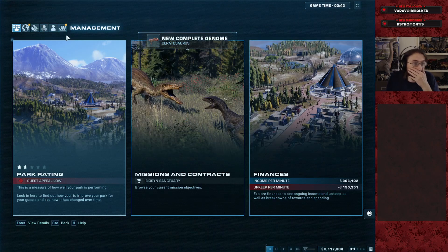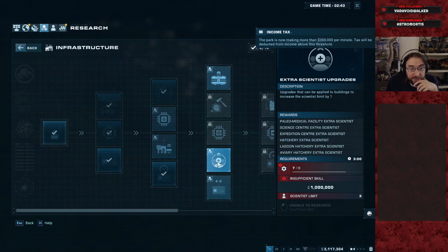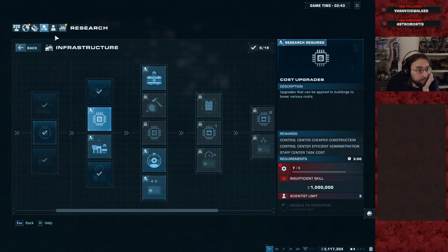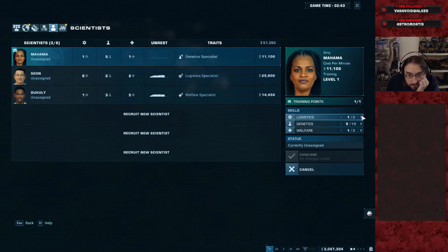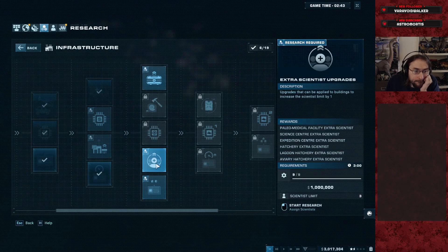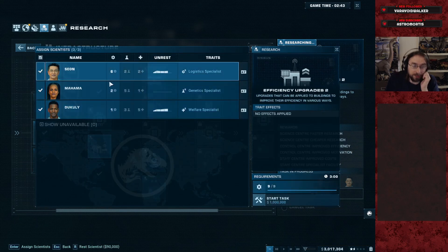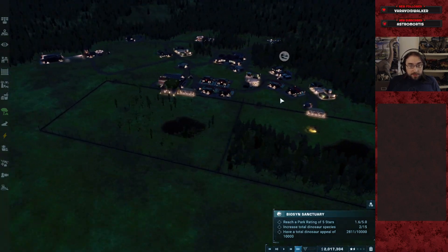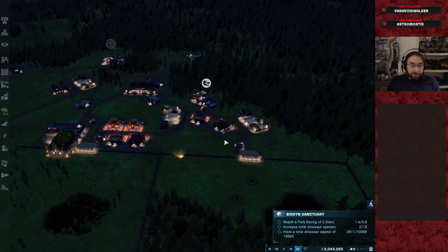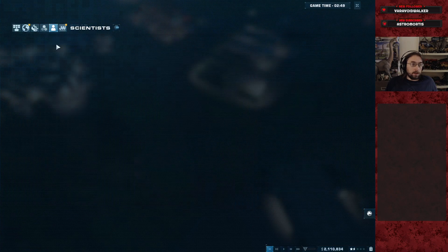Everybody's back from their various jobs. And income tax — damn, we could have maybe dodged that by being a little worse at our jobs. We do specialist first, then we can do staff upgrades with just two because that gets another point into the logistics guy. That's efficient. I did get the full set of amenities put in now. Scientists, you guys both need to rest.